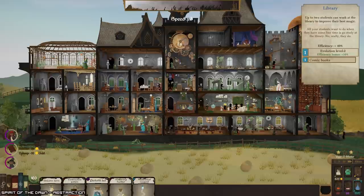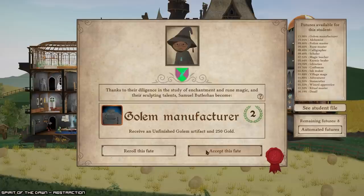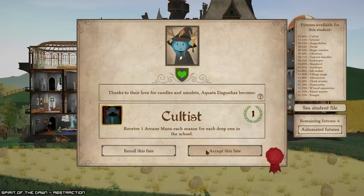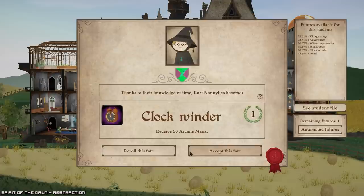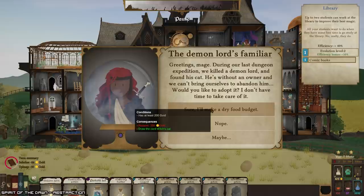Just gonna do that — we get an arc druid. We're getting a lot of really good druids. Cultus Arcane — mana for each season for each deep one in the school. I'm gonna replay this at some point and just absolutely skunk it by going really hard in one direction.